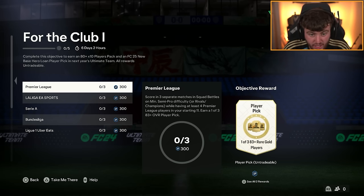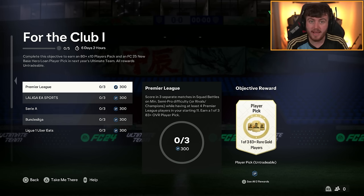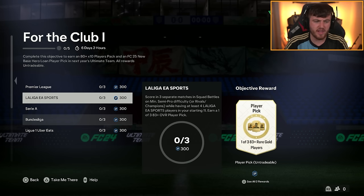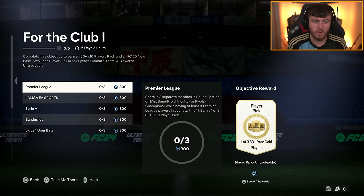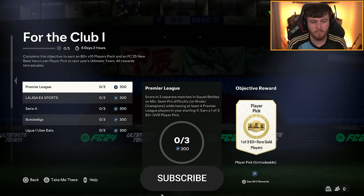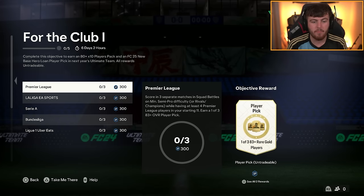Next up, we're doing the For The Club 1 objective. This one is really simple, just a little bit time consuming. You just have to score in three separate matches with a player from specific leagues. You need four players from each of those leagues in your squad, so you can do two at a time. I just went in order: Premier League, La Liga, then Serie A, Bundesliga, then Ligue 1. It might help to pick your Evo player from one of these leagues as well, because it makes it a little bit more simple.